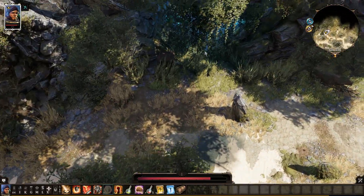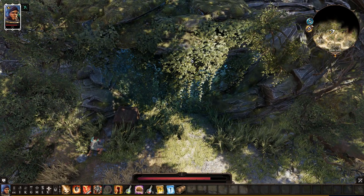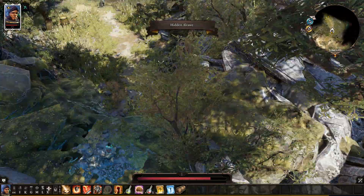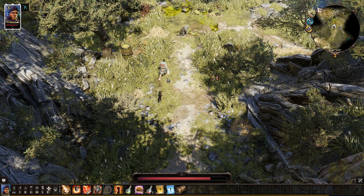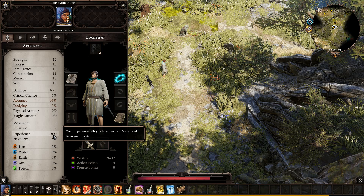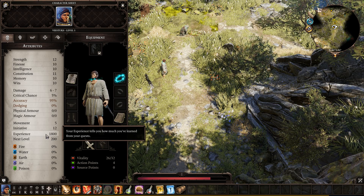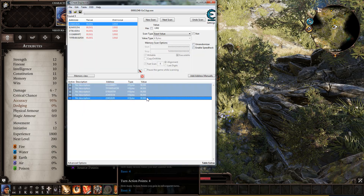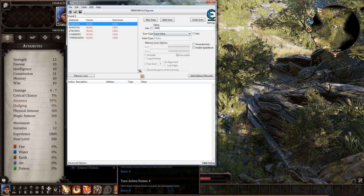You can grab XP here. Necromancers are fine I think. Now we have 1800 XP. Let's search this address — this old address we can delete — and search 1800 with a new scan.